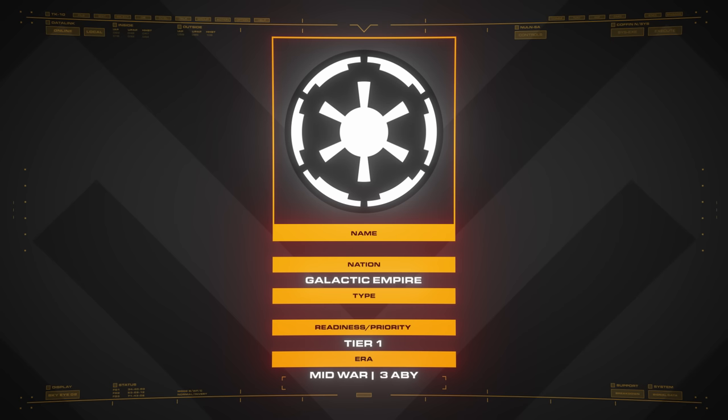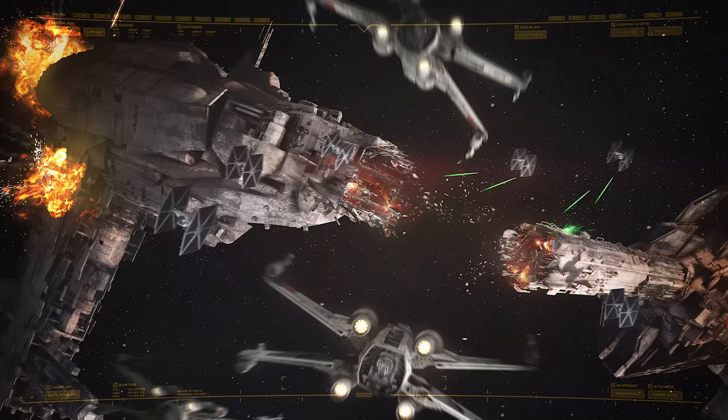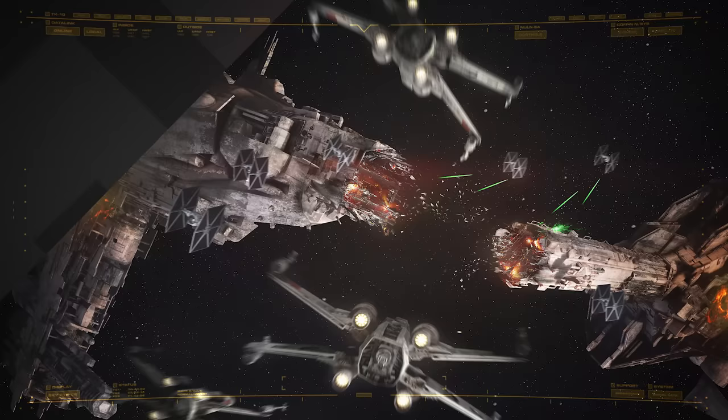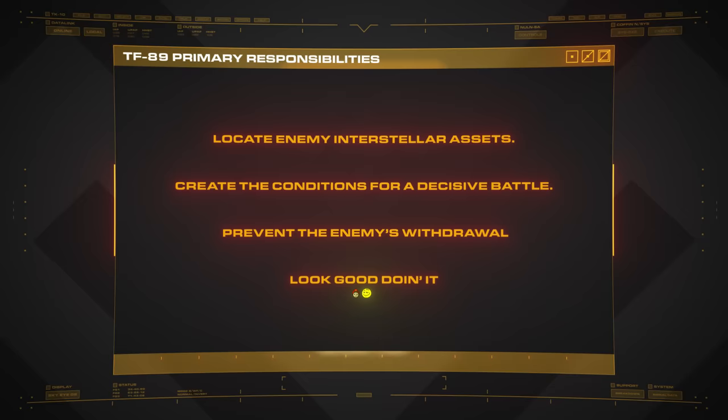Rather, they're divided into many different task forces that can be specialized towards specific duties. So in our case, we'll imagine that Thrawn, Piette, Mahdi, Sloan, or somebody else has put the Templin Institute in charge of one of these smaller task forces. Our mission is to locate and destroy the Rebel Alliance's interstellar assets — its cruisers, starfighters, and whatever else is flying the Red Starbird. Our primary concern is crippling the Rebellion's ability to conduct interstellar war. Faced with this objective, there are three main things our fleet will need to do: locate enemy interstellar assets, create the conditions for a decisive battle, and prevent the enemy's withdrawal.